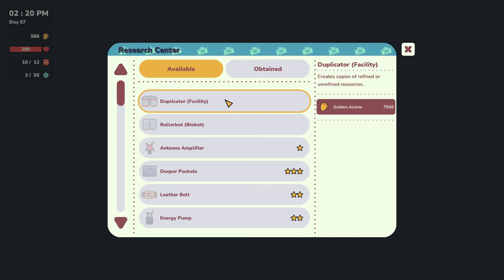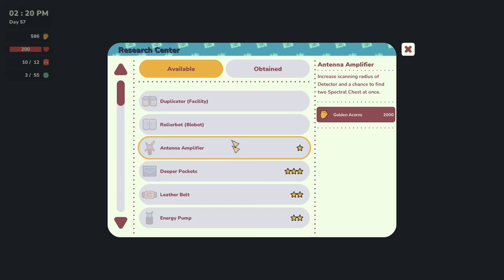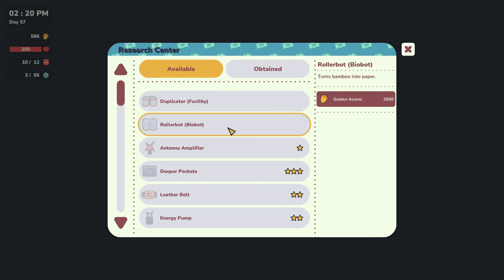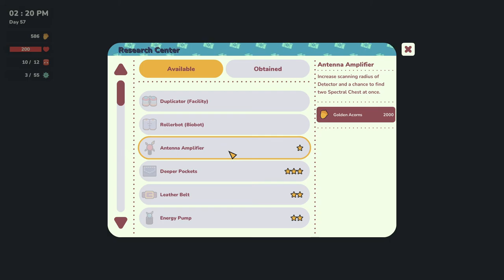So Duplicator creates copies of refined or unrefined resources. Why would I want to make copies? So a refined resource - I would think that would be like if you have made bricks, for instance. Then I can make a copy of the bricks. But I assume it means that you just make more bricks - like if you have one brick, then you can make it into two bricks, without having to go and mine more, maybe. And then we can turn bamboo into paper. What do I need paper for? I don't know. But okay, so that's $2,500. We're going to need money for that as well.